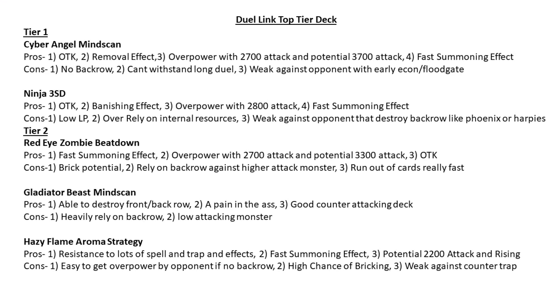I have Red Dragon Ninja next turn, two trap cards — my resources are too much and he just surrenders. Pretty easy. Ninja with three-star demotion belongs to tier one because of its approach: OTK easily, one-turn kill, banishing effect by Red Dragon Ninja, overpowered with 2800 attack, and fast summoning via the trap card support. The cons: low life point recovery, so against burn decks or Lava Golem you get easily destroyed; over-reliant on internal resources; and super weak against decks that destroy backrow like Phoenix or Harpy's, because once your set traps are gone your monsters aren't as useful.